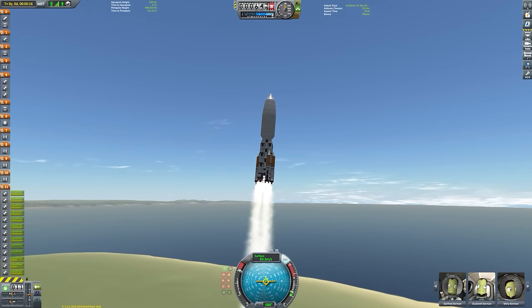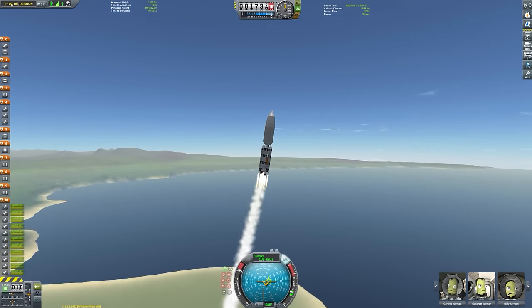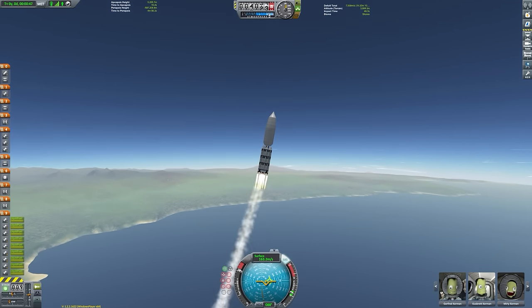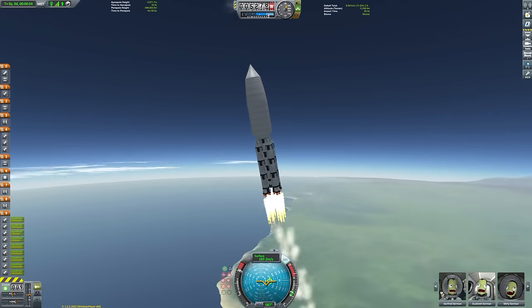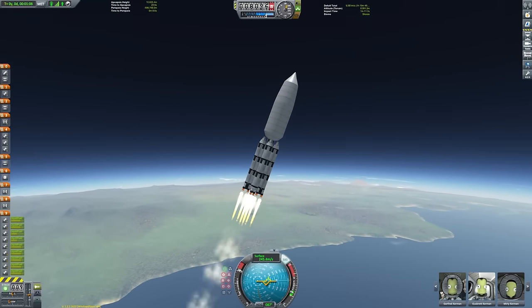So we have those side boosters running out of fuel almost immediately. This is an asparagus setup, meaning that the tanks drain in sequence and get detached in pairs, because it's the most efficient way of designing rockets. There's a great article on the wiki if you want to learn more about how asparagus works.